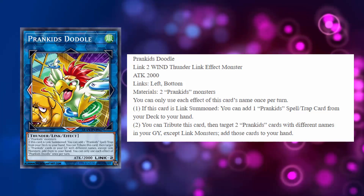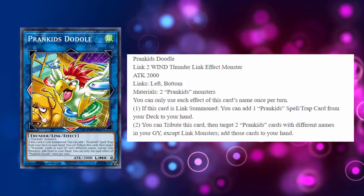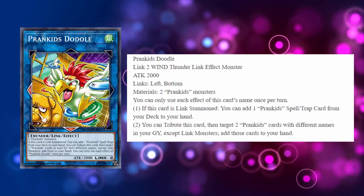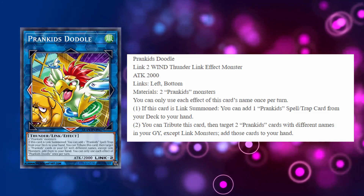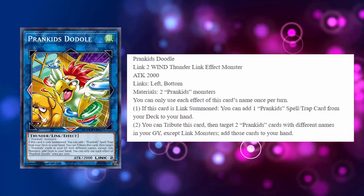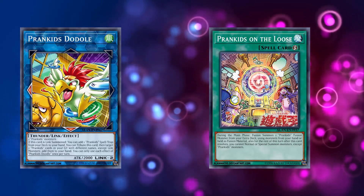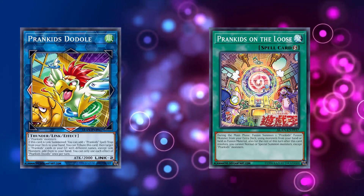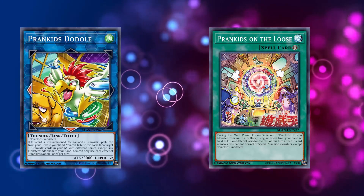It has a Feather Duster and that's nice, but it seems like a lot of resources. So Prank Kids Doodle — this is a Link 2 Wind Thunder monster, 2000 attack, with left and bottom as the link points. Basically it's like the reverse of Altergeist Hextia. I don't think you're really going to need more than one downward-pointing arrow in this archetype anyway. It requires two Prank Kids monsters. The first effect: when this card is link summoned, you can add one Prank Kids spell or trap card from your deck to your hand. This is an amazing effect.